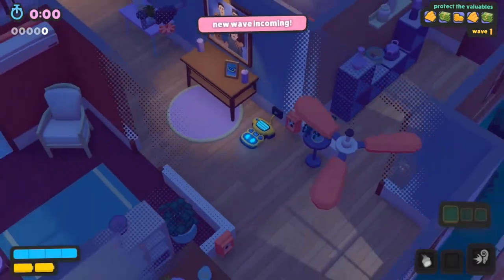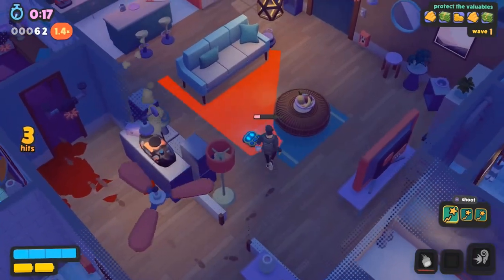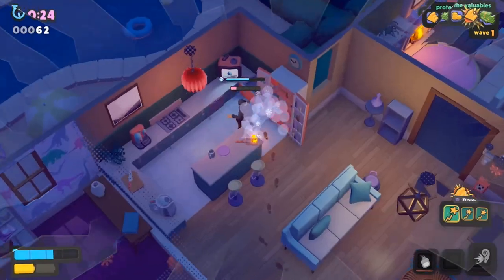First off you'll need to weaken one of the enemies and then lure them over to the refrigerator in the kitchen, then hack it to freeze them. Once they're frozen you need to kill them by shattering their ice block. You can do that by throwing a projectile at them or using another trap.